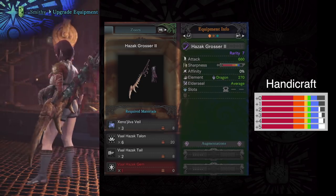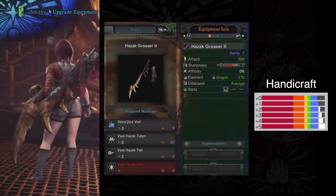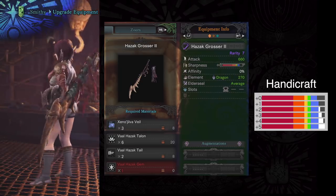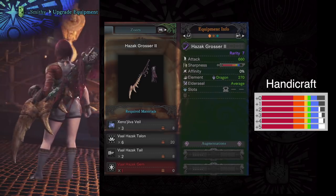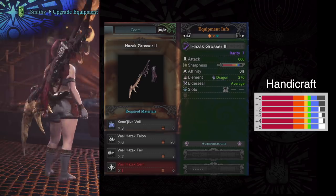It's got 2 spots for augmentation and 660 attack. It goes up to white, and if you consider that white is 10% more damage than blue, this thing definitely surpasses Nergigante. I love the design. 270 dragon is great for those that are weak to dragon, and it does have average elder seal.